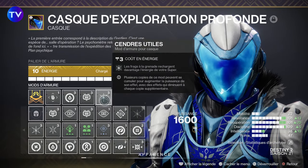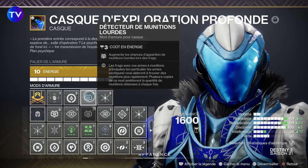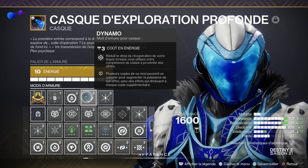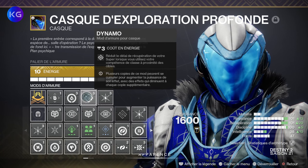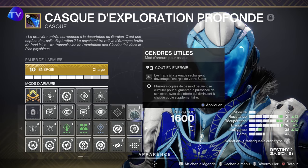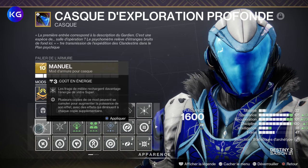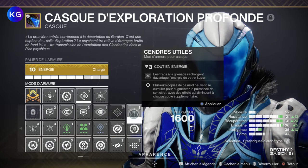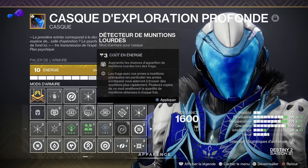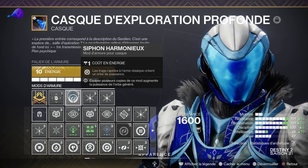En ce qui concerne notre casque, on est sur du Cendre Utile pour récupérer beaucoup plus vite la grenade. Vous mettez soit Distribution — pour réduire le délai de récupération de votre compétence de classe — mais personnellement, je vous dirais plutôt de mettre soit un double Cendre, ou les frags de mêlée pour récupérer du super. Je serais plus pour mettre Cendre Utile deux fois. Vous mettez également le Siphon Harmonique pour créer des orbes de puissance avec vos frags stasiques.